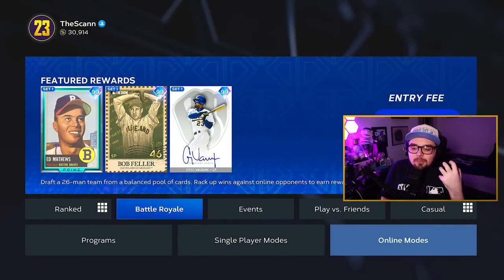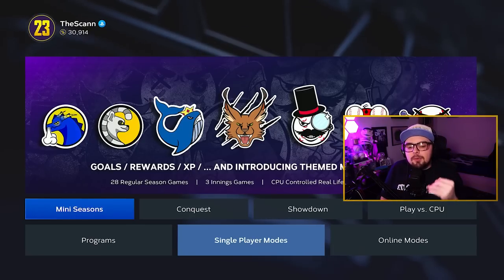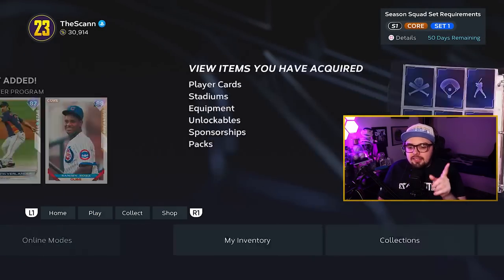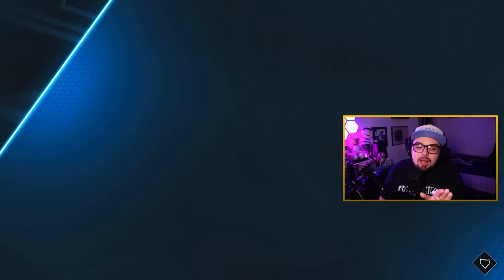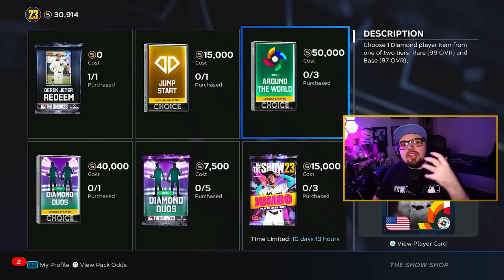If you aren't trying to rush it, it's perfectly okay to get into whichever mode you enjoy with that good team and grind binder content like USA conquest, finishing up team affinity and trying to get all the cards. Use those stubs wisely and avoid buying packs. Diamond Duos headliners are good but expensive. Do you want to pay 150k for Mike Trout right now, or would you get more value spending those stubs completing collections to eventually get Derek Jeter, Mark McGwire, and Sammy Sosa? Build up the binder and work towards those 99s for the most long-term benefit.